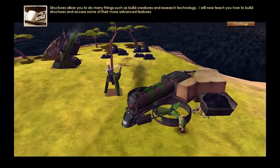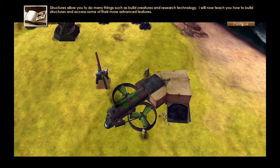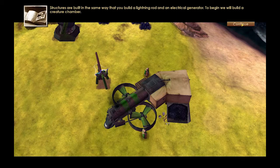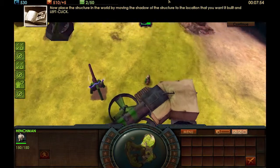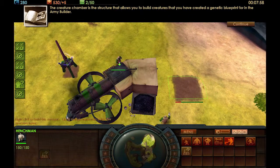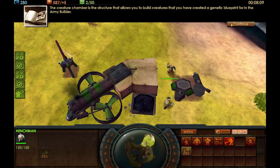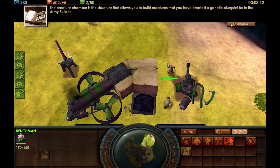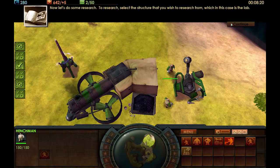Structure building and control. Structures allow you to do many things such as build creatures and research technology. We will build a creature chamber — basically your main barracks where you get the majority of your units. The creature chamber is the structure that allows you to build creatures you have created a genetic blueprint for. This game's main sticking point was that your units were exactly how you wanted to make them — you would take two creatures, mix legs, arms, bodies, heads, and it was your abomination army.